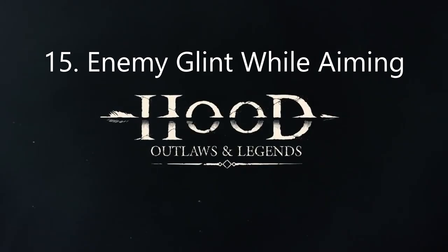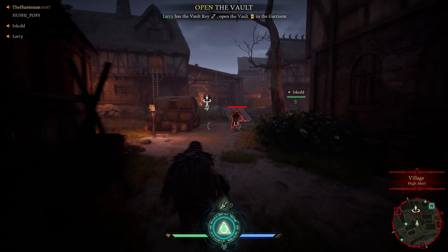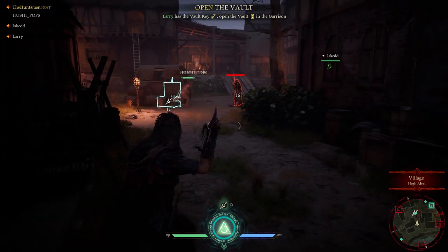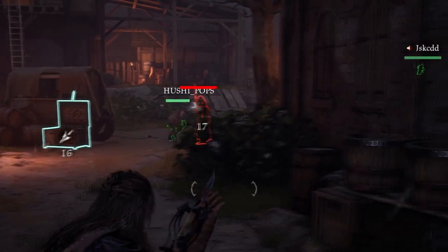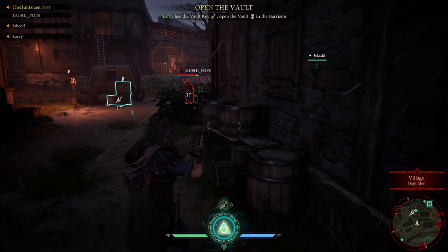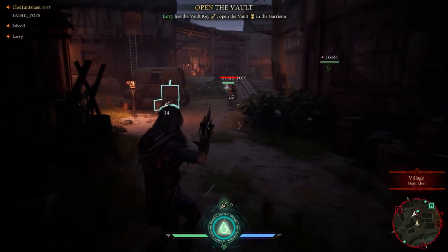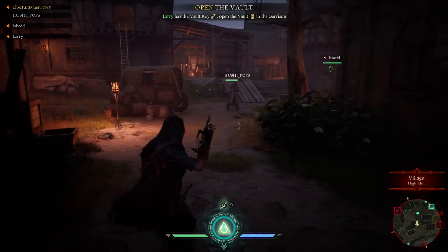The next tip is how to spot the glint on enemies while they're aiming. This is very important — if you see a glint, whether it's an NPC or a player, they're actually aiming at you. So either get out of sight or start evading before you get shot. In this play, I call out to my teammates that this guy is aiming, so my teammates are able to get behind him and finish him off.